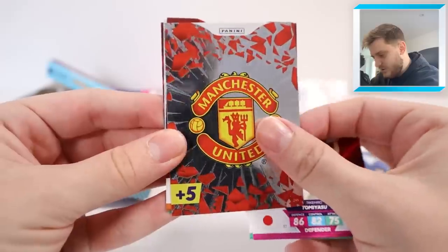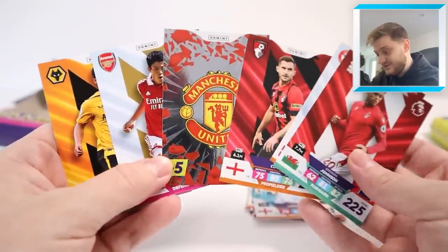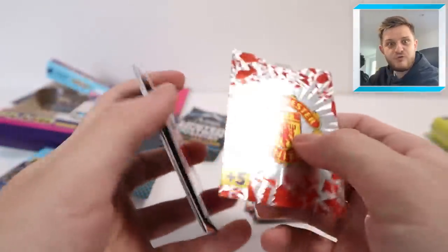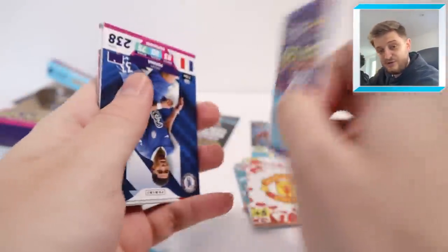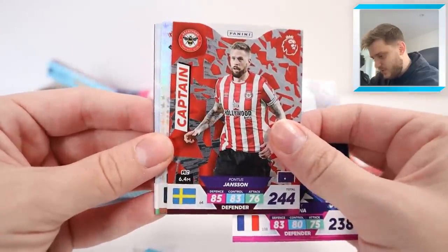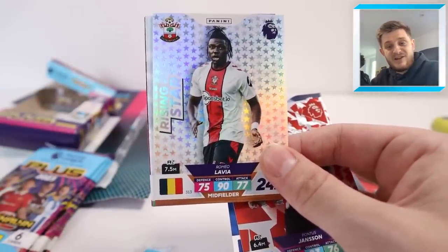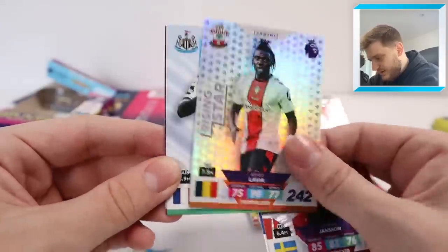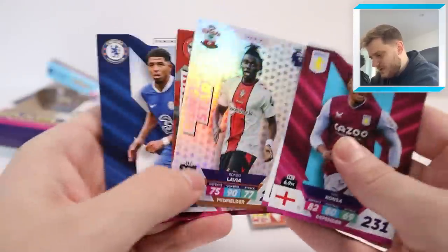Next up, we've got the code, and then He-Chan Hwang, Tommy Doyle, the Manchester United badge, Lewis Cook, Mikel Damsgaard, and Brennan Johnson. A pack with literally one insert card in - I haven't seen that before, but that shows how ruthless the Adrenaline XL Plus packs can be. Next pack: Wesley Fofana, Captain Pontus Jansson, Rising Star Romeo Lavia for Southampton. I absolutely love the Rising Star design - I think it's absolutely beautiful. Then we've got Alisson, William Saliba, and Ezri Konsa for Aston Villa. Two more inserts in that pack.